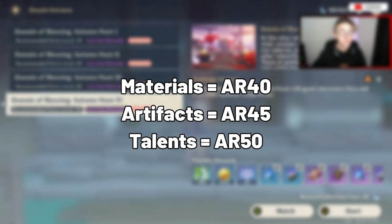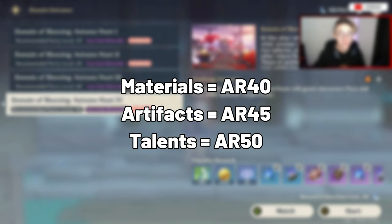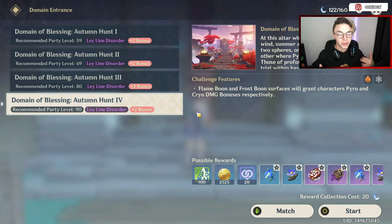At AR55 and above you'll start receiving the max level talent domain. The reason why this knowledge is so important is so that you don't waste your time and effort farming for artifacts, materials, or talent books when you can't get the best stuff. Yes, artifacts are the bread and butter to building up your characters, but four stars from non-guaranteed five-star domains aren't going to do the trick. You generally want to build your characters with the best artifacts possible, and you can't get access to these unless you are AR45.